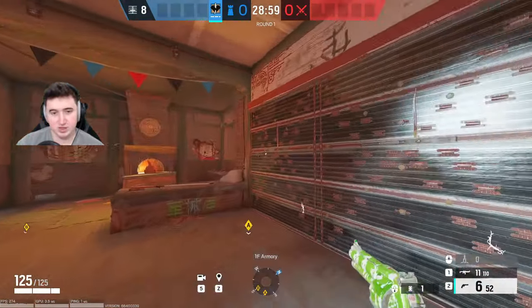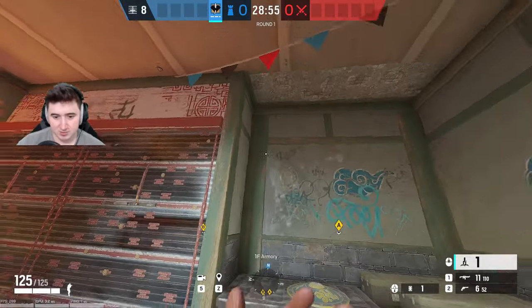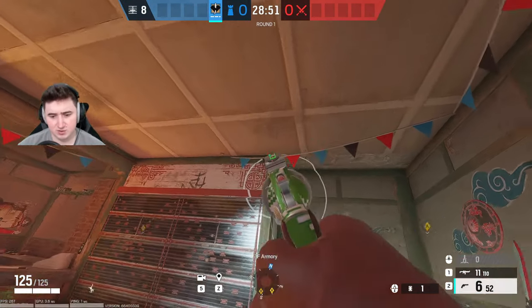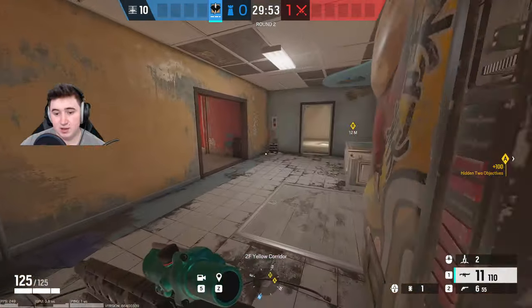You can also make the claw harder to find by putting it higher up so it's less in their vision when they're looking at it vertically.